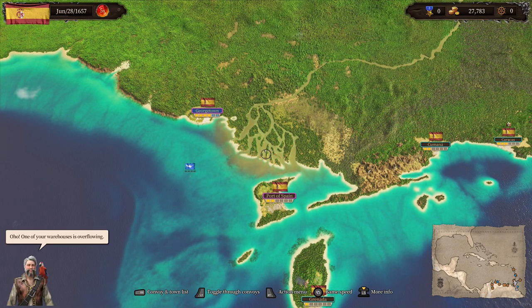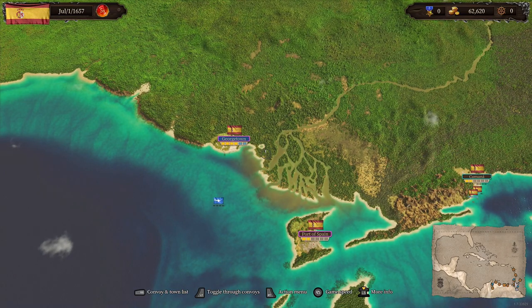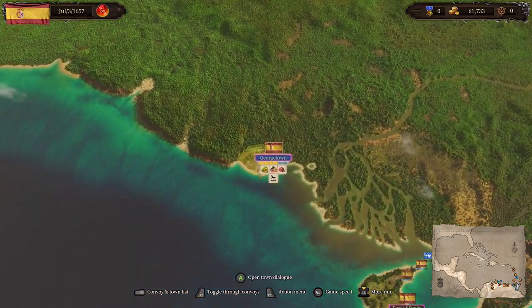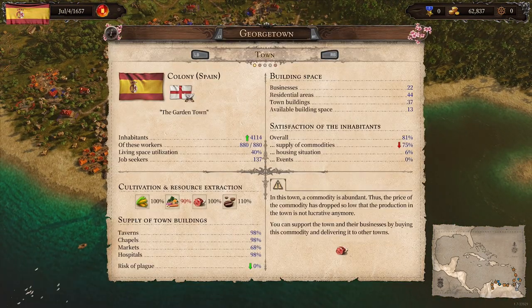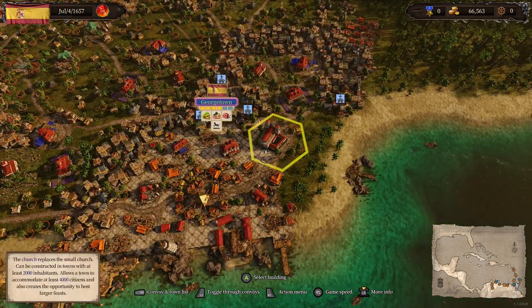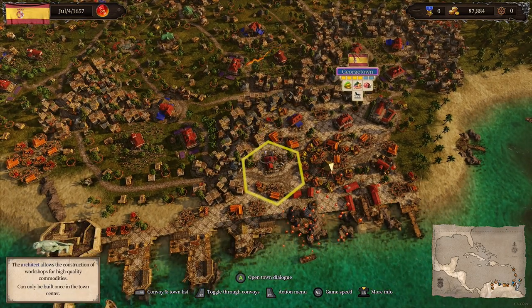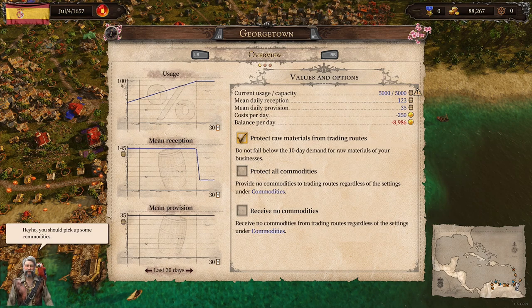One of my warehouses is overflowing. I'm going to try and get two towns done. I'm going to zoom back in here to Georgetown because one of my warehouses is apparently overflowing. Let me find which one it is — place of church, town hall, town square, and architect. Someone says you should pick up some commodities.